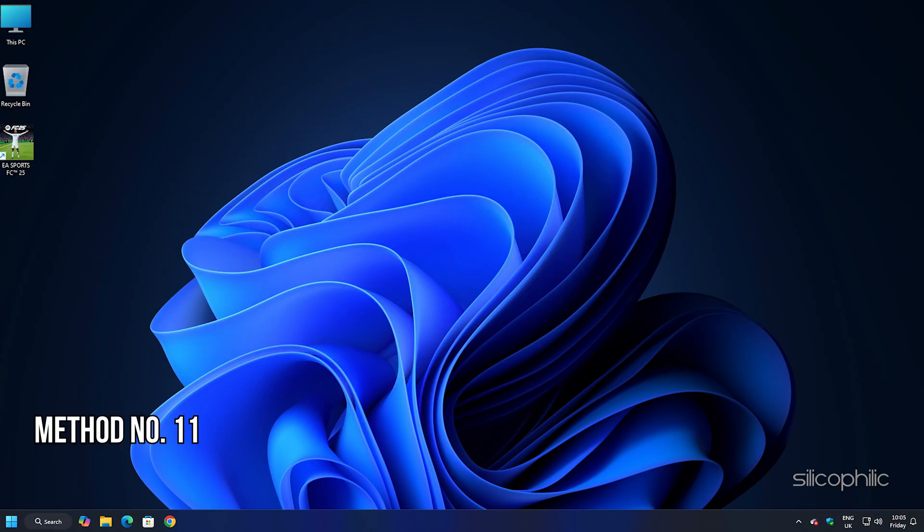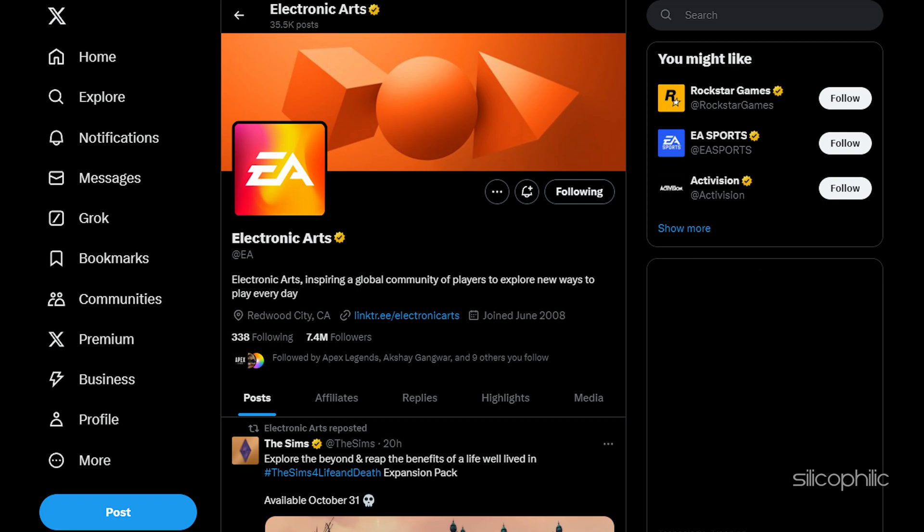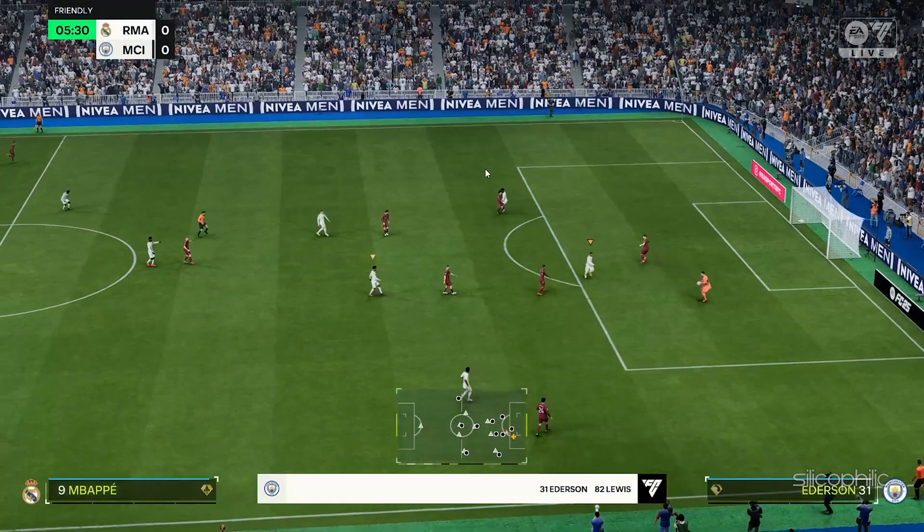Method 11: Contact Support Team. If none of the methods in this video fixed the issue, reach out to EA Support for help. You can contact live support through the official EA Help site, or reach out via X (formerly Twitter) or Facebook. All links are provided in the description.